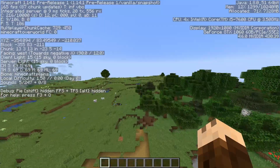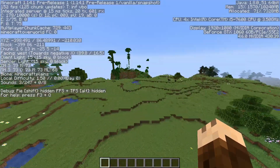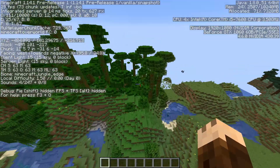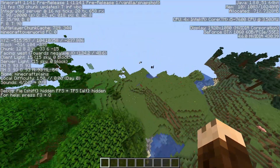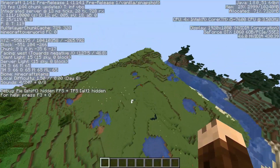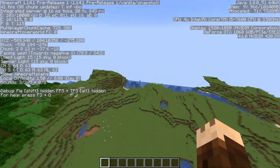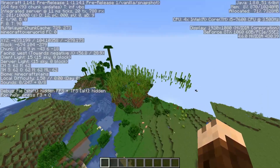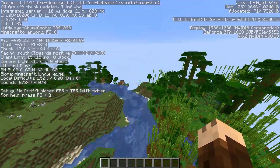Now let's go fast in this direction and see how the world updates. You can already see it looks like it's updating in lines, and it's actually only updating where I want to go. We don't have these random chunks that aren't updating or loading in.